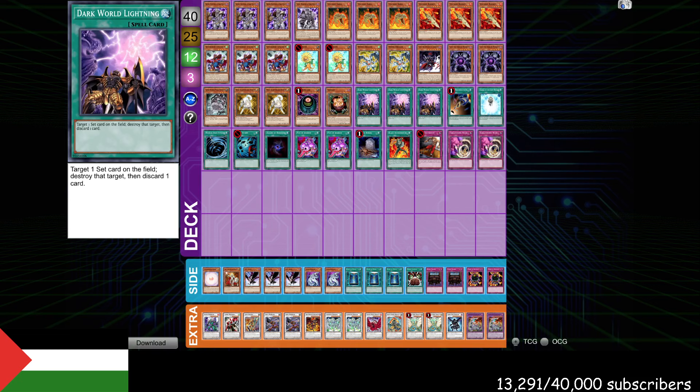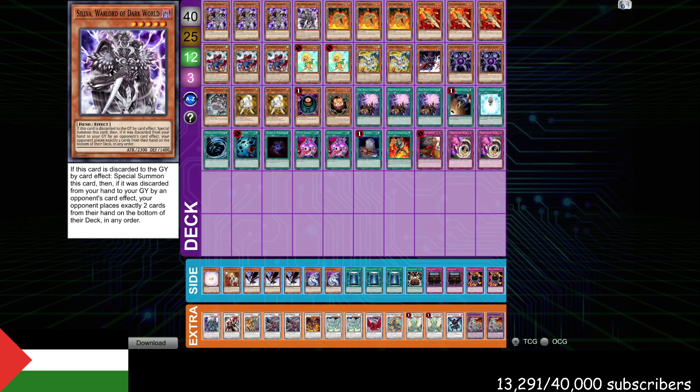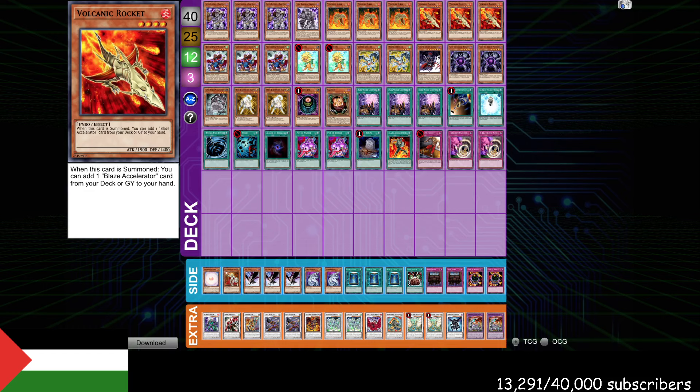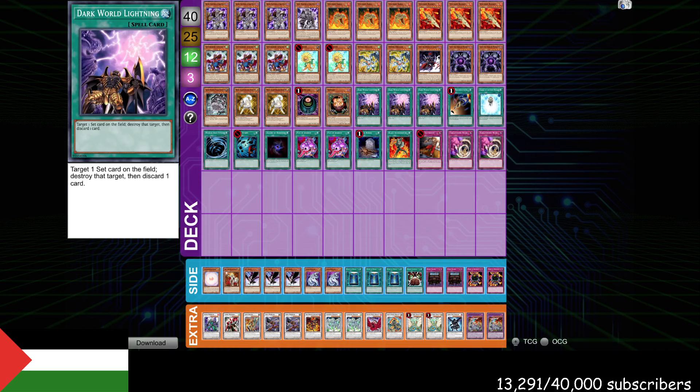It helps you clear back row and it also can be done at pretty much free cost if you have the right discard, which is either Dandelion, Volcanic Shell, Brow, or Silva. In this build, Volcanic Rocket can also get you a free discard for Dark World Lightning off of the Blaze Accelerator, but you do have to pitch your Blaze Accelerator. You can always get back the Blaze Accelerator because Volcanic Rocket can add it from the graveyard as well, so you only really need to play one of those. The core idea of this deck is to use Dark World Lightning to poke at set monsters and always have the initiative with your own set monsters.